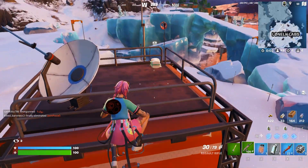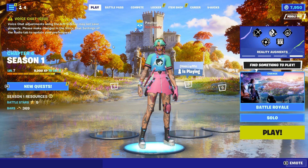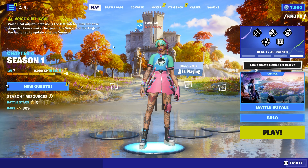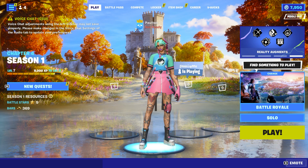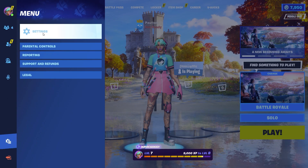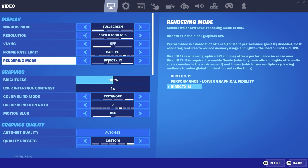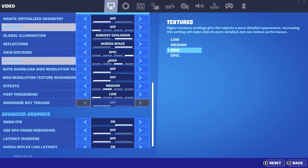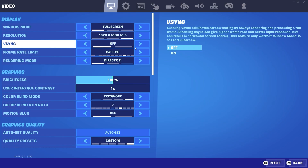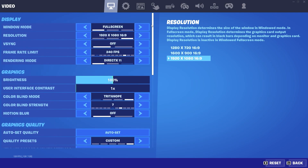Open Fortnite — as you can see I'm currently in my lobby. Go to the settings tab in the top corner, click on those three lines, and you will see the settings. These are all my video settings, which don't play much of a role in this trick, but you can copy them just in case.